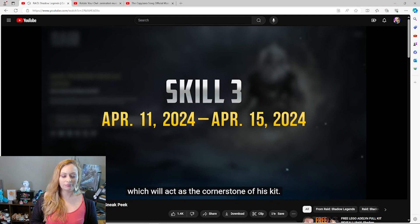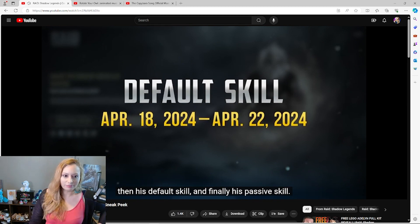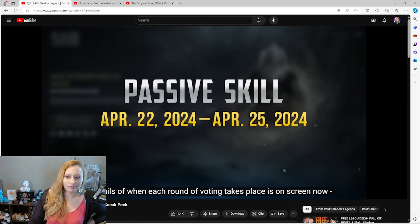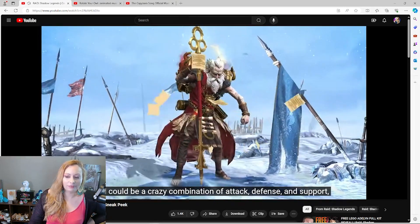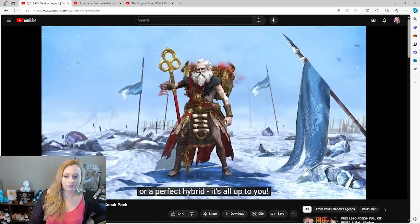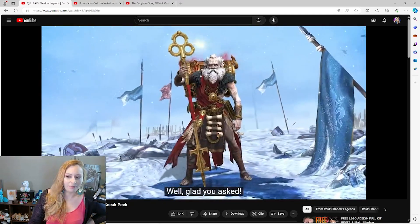The first round will be for Wixwell's third active skill, which will act as the cornerstone of his kit. After that, you'll vote on his second active skill, then his default skill, and finally his passive skill. Mark your calendars and get campaigning — Wixwell could be a crazy combination of attack, defense, and support, or a perfect hybrid. It's all up to you!